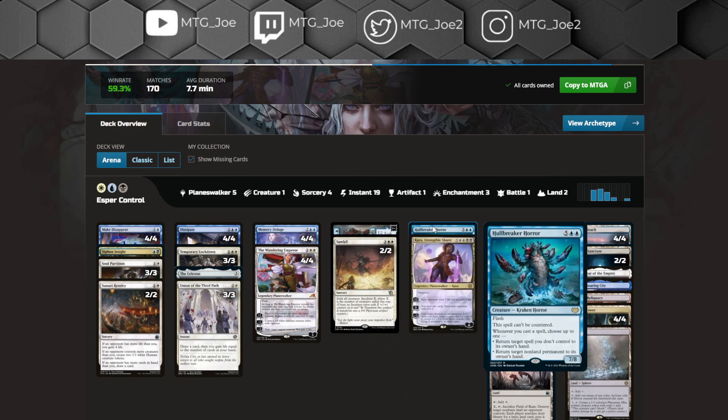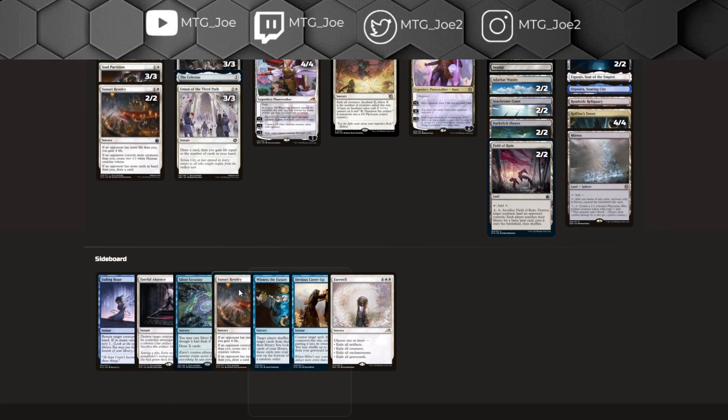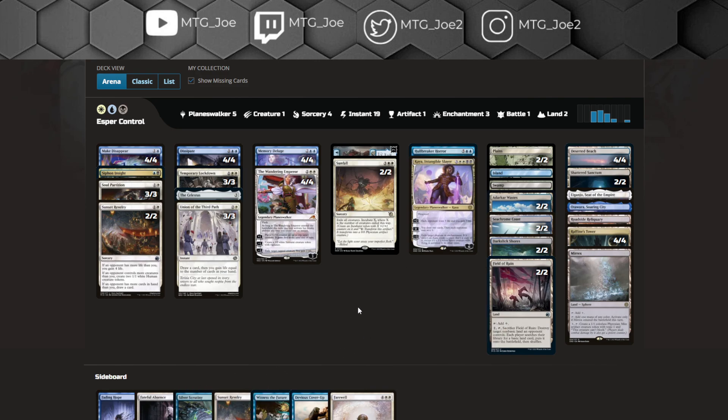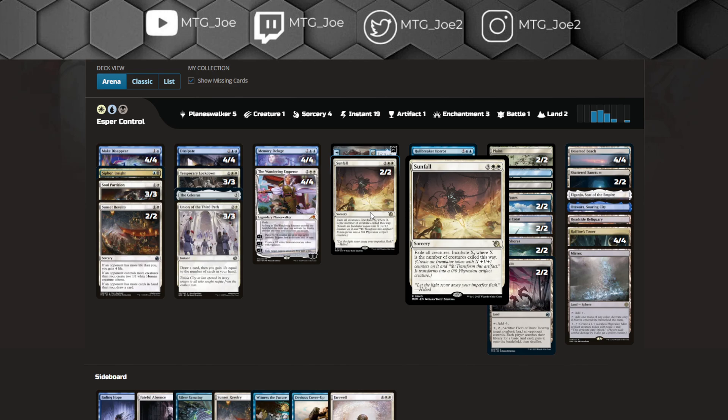This version is playing Hullbreaker Horror. You can also play the Whale. In best of one, the Whale is probably better, just given that it's interaction early — whereas Hullbreaker flashing in for 7 mana is not great against Mono Red. I would play the Adventure Whale. This version is also on Invasion of Archavios, which is kind of a tutor-style effect — basically a 5-mana tutor. In best of one, it is cute because it can find a specific answer, but you're probably better just cutting these and playing two Whales, or cutting one for a Whale and another Sunfall.